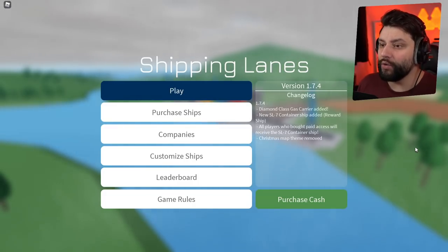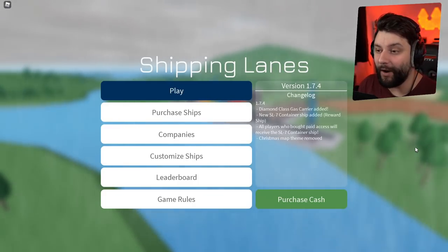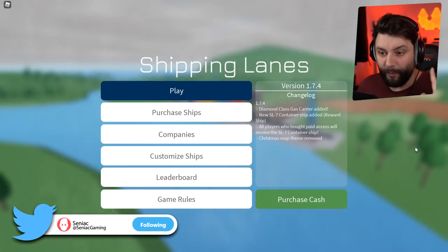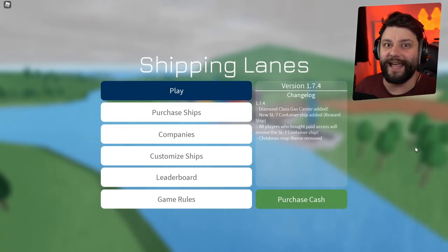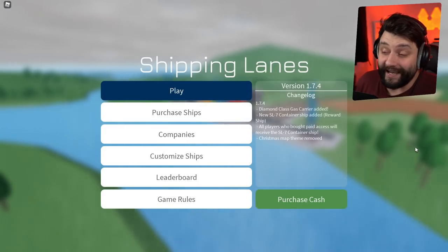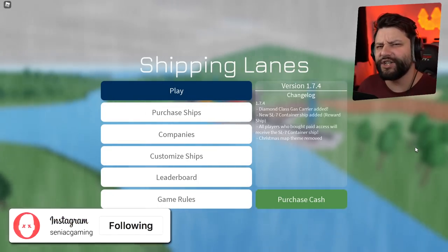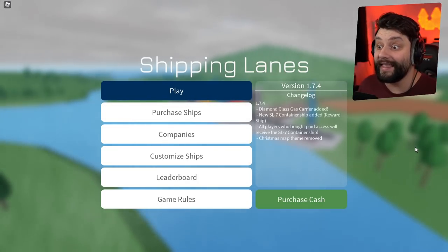There have been two brand new ships added to the game. One of them you cannot buy — it's been given for free, but only if you paid for early access, which your boy did. We're going to check it out. There's also another one — I think it's a gas ship, a brand new one, and we're going to be buying that as well.